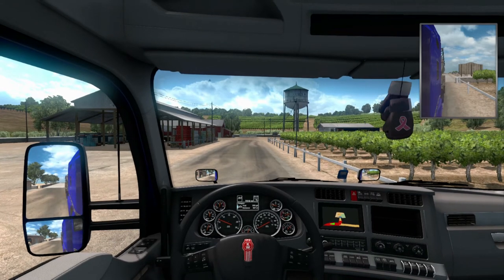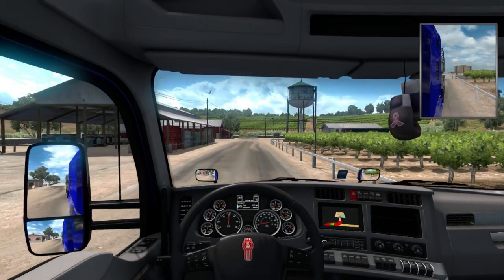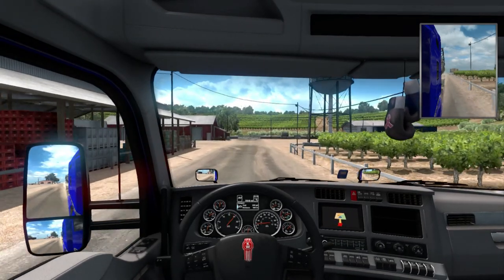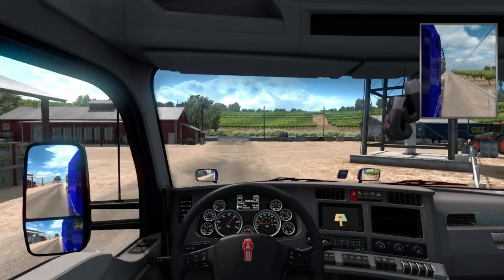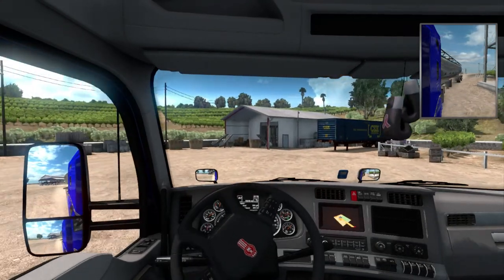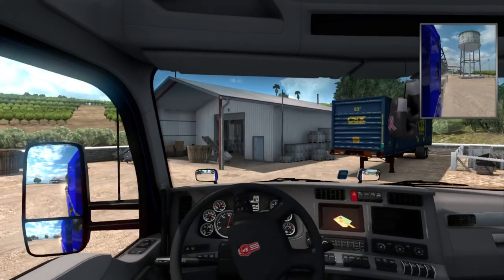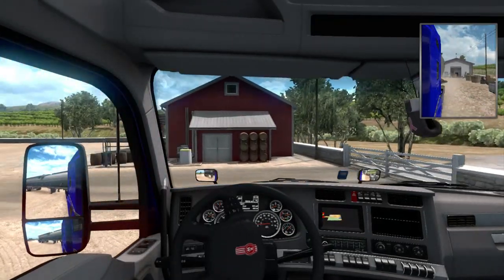What I'm about to say next may sound weird, but it's for the simulation. Once you get to your first drop, find an empty slot. SCS has done a great job leaving a lot of empty slots no matter where you go. Find somewhere — it doesn't even have to be realistic if you don't want to. I'm going to park where it would be if this were an actual SCS delivery space.